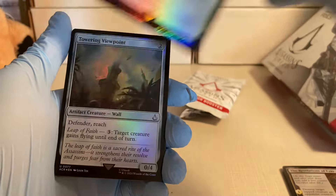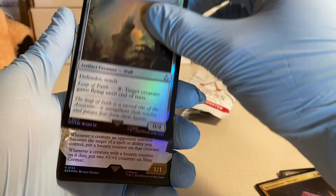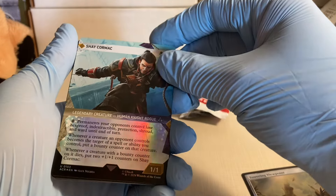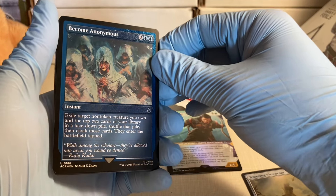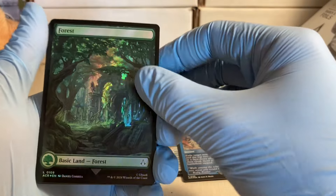Towering Leap of Faith — oh my goodness, nice! Shay Cormac — he's a rogue. Oh that's cool as well — he's hiding as a monk. A forest this time, it's a forest.